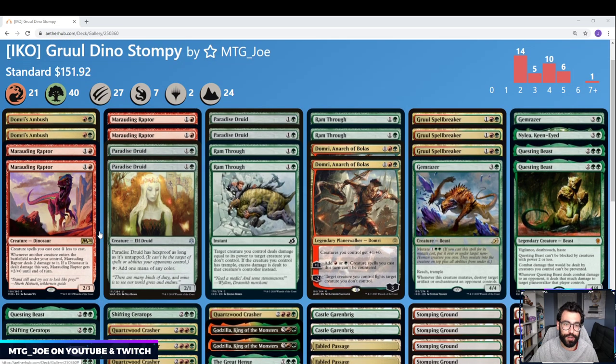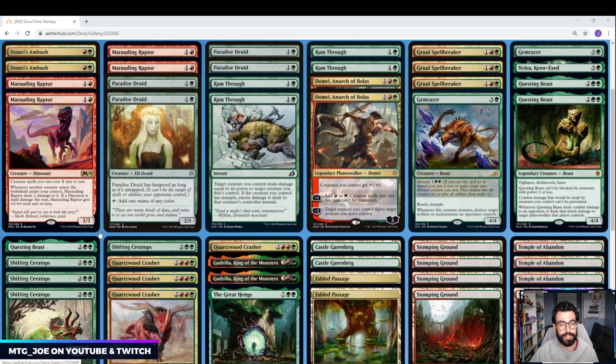Basically what we're trying to do with this deck is play a turn two accelerant into a variety of four-drops, ideally on turn three. Then we have a couple of ways to push through damage and get pseudo card advantage. So here are the ways we accelerate on turn two.